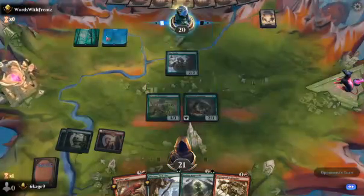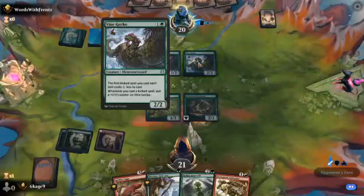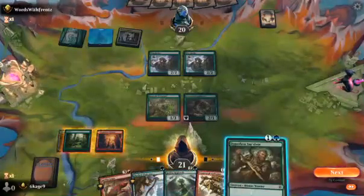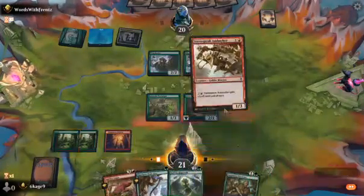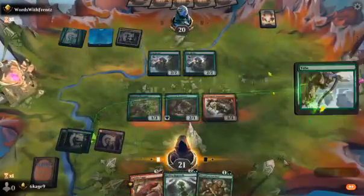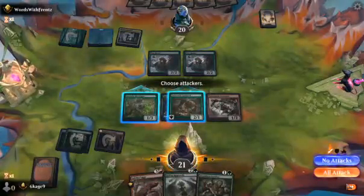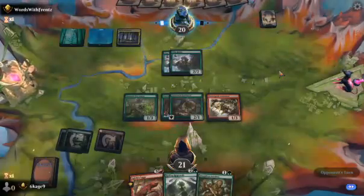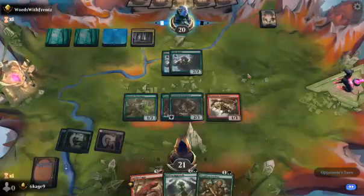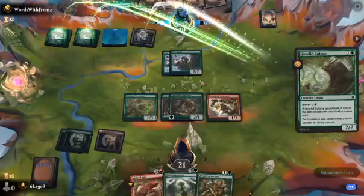Let's see — looks like we got Green-Blue going on. Vine Gecko. Let's drop this guy, just because I can pump him later. I'll equip this to the Scythe Cat for later. Not much I can do at the moment. I could attack with my Kazandu but he's just going to double block and kill Kazandu, and last turn he would have just blocked and done nothing.